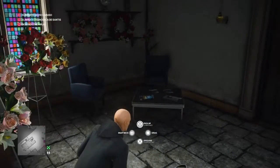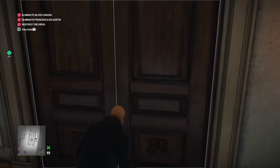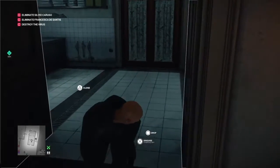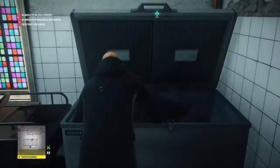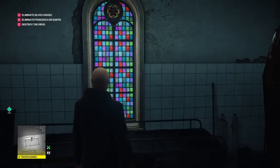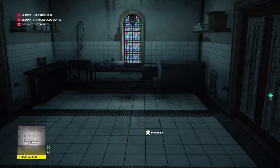We're going to grab his key, unlock the door that's behind us, and drag his body into the freezer. You need to cool down mate — too much of a hothead. So once he's safely stashed in the freezer we're going to get on our gurney here and we're going to wait for the scientist to arrive, and by the magic of editing, here she comes now.